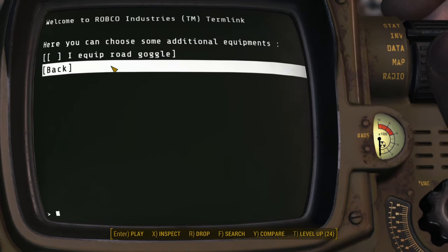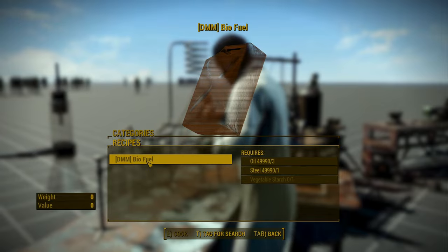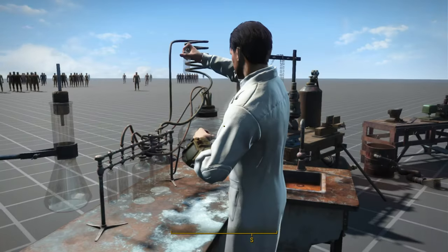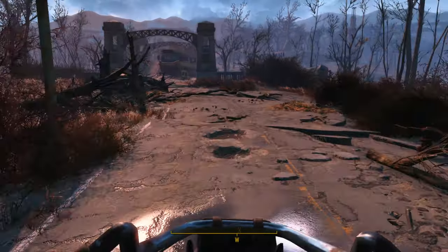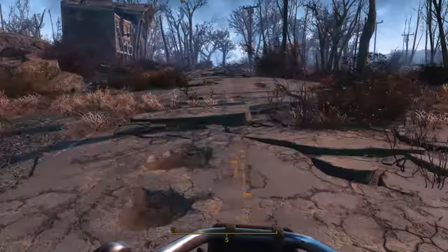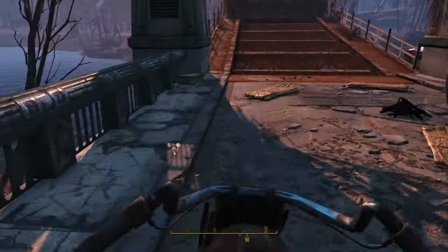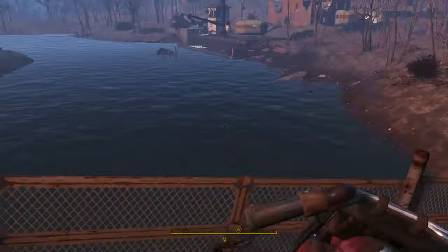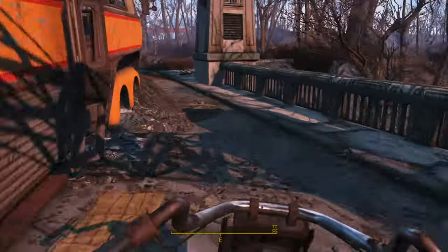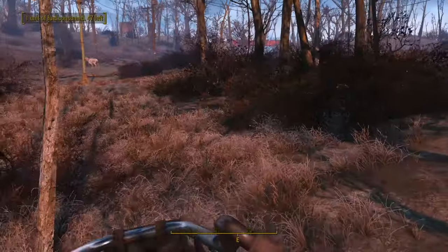If you'd like, you can disable fuel consumption. If you decide not to, you'll have to craft biofuel at a chem lab. Driving this motorcycle is a painful experience. If you drive at the faster speed settings, the game will freeze and force you into a loading screen for a few seconds before continuing. Maybe a faster SSD, RAM, and CPU could help a little, but ultimately this game engine was never designed to allow the player to travel at such high speeds.